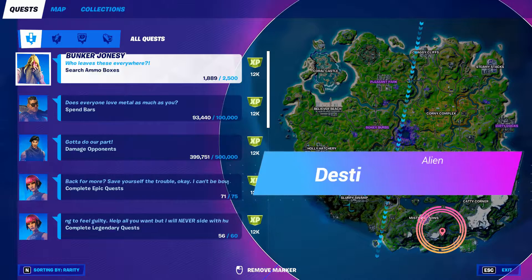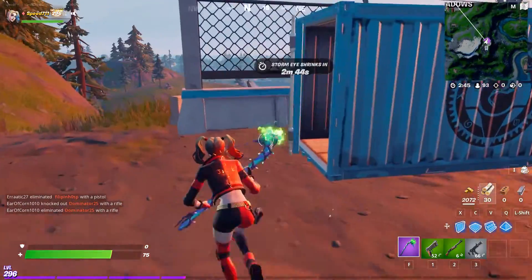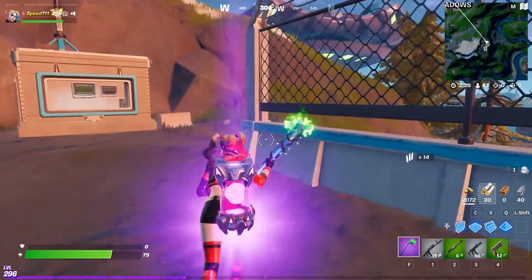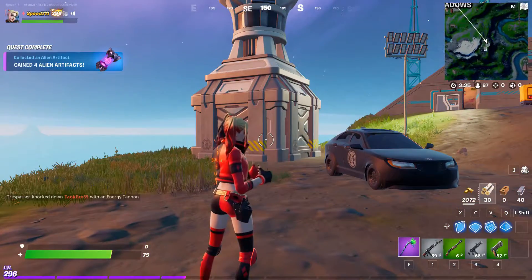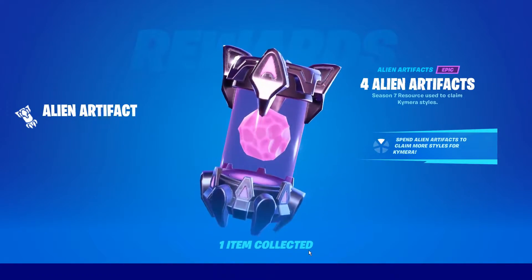For number four, the name of this is Destined Dish — the IO satellite station. The alien artifact is hiding inside the shipping container, just break it out. Don't have a good day, have a great day. That takes care of number four at Destined Dish.